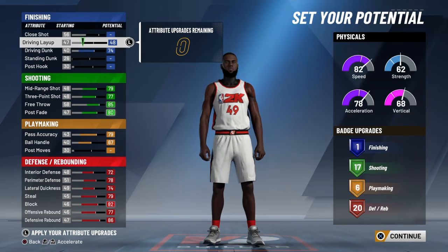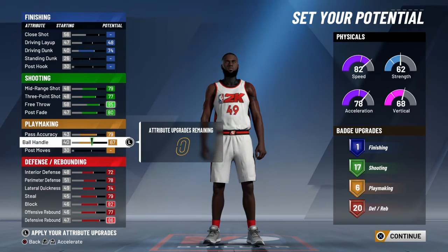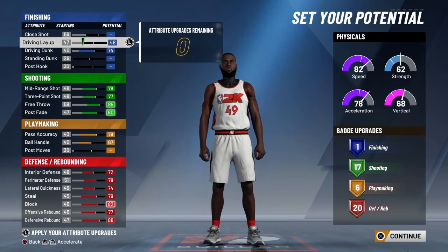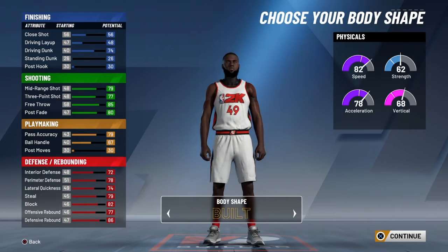You can add it to playmaking — I feel like you need more playmaking than finishing for this build, because you're going to be passing. Like if you're playing with a two-way slasher you're throwing lobs and stuff like that.